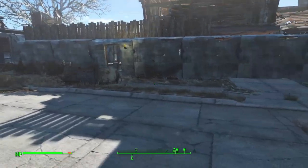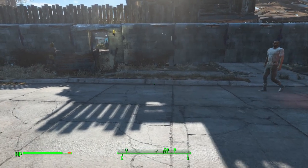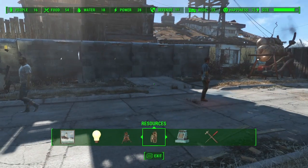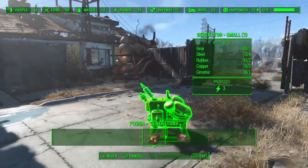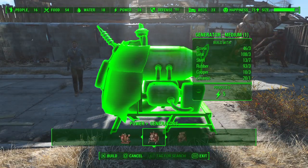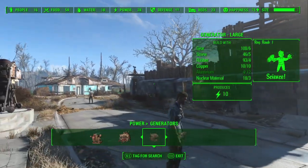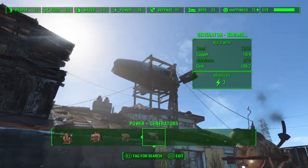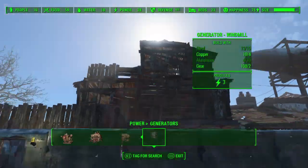Let's start with the basics of power. Your first instinct when the game has you build turrets and other things to raise your defense rating, or lights, is going to be to build a generator. You have to have a generator — this is the source of all your power. Whether you build a small generator that produces three units, a medium that produces five, a large that produces ten, or even a windmill like the one I've got installed on my roof, giving three units of natural energy. Kind of expensive, but at least it's aesthetically pleasing.